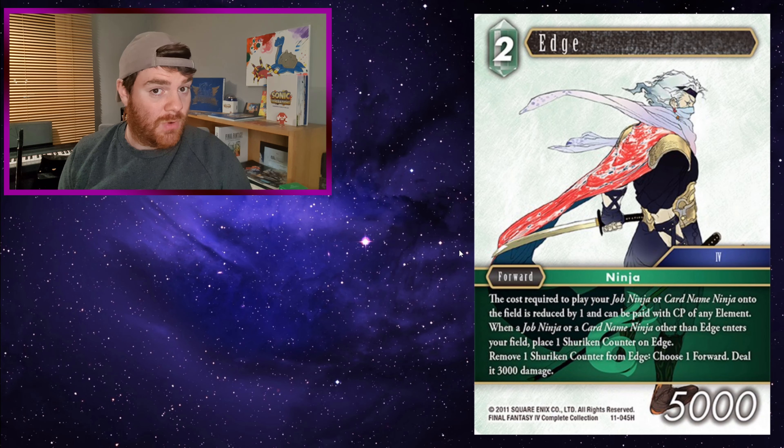Edge: he's a 2 CP wind ninja with 5k power. The cost required to play job ninja or card name ninja onto the field is reduced by 1 and can be paid with CP of any element. Notably, it doesn't say it cannot become 0, so you can make ninjas cost 0 with other abilities. When a job ninja or card name ninja other than Edge enters your field, place 1 shuriken counter on Edge. Remove 1 shuriken counter from Edge, choose 1 forward, deal 3k damage. I've come up against this deck more times than I'd like — it can accelerate incredibly fast because it reduces the cost of both backups and forwards, and they can be played for any element.